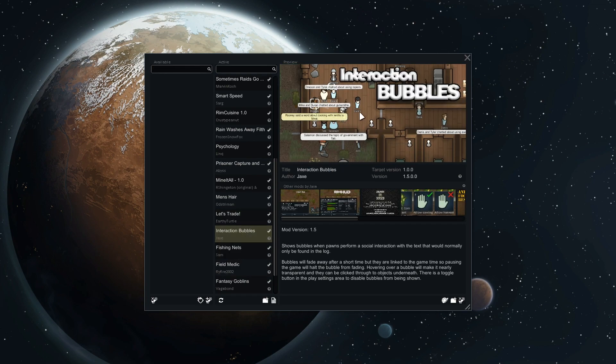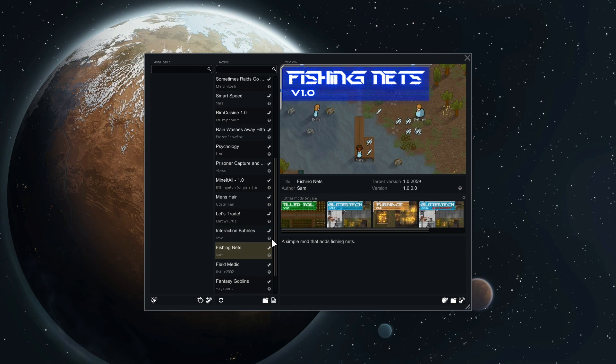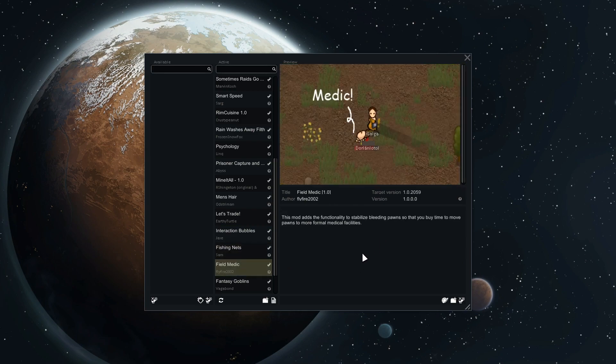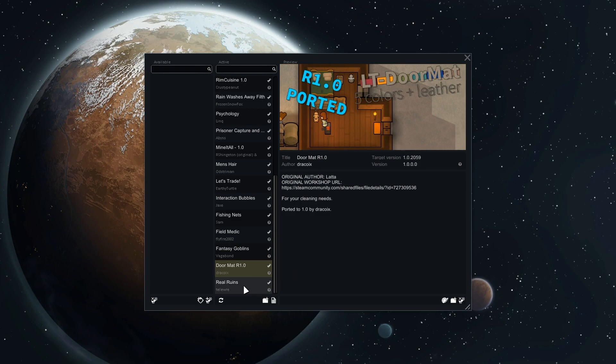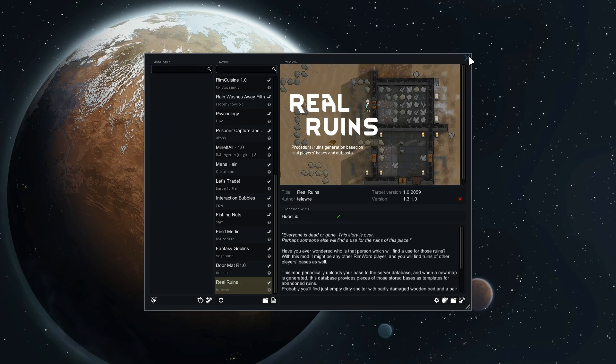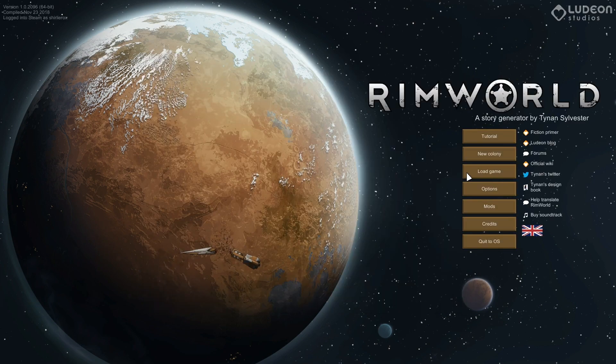Interaction Bubbles adds little speech bubbles above the colonists — that sounds quite good. Fishing Nets lets you fish. Field Medic lets you treat colonists in the wild without having to haul them back to the base. And Fantasy Goblins — this is one I was quite interested in. It adds a race of sly and conniving goblins; while weak, they more than make up for it with their productivity and intellect. We've also got Doormat, and everyone's favorite, Real Ruins. I'm going to play that while I can, because apparently it's costing quite a lot in server costs — so play that while you can.